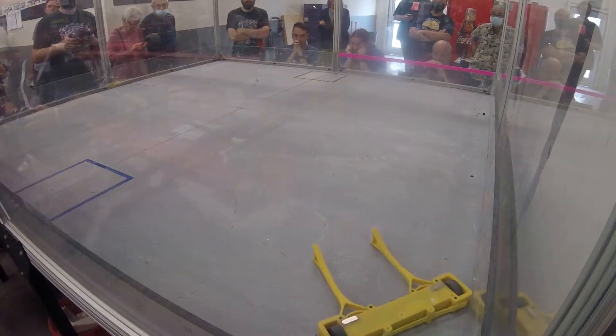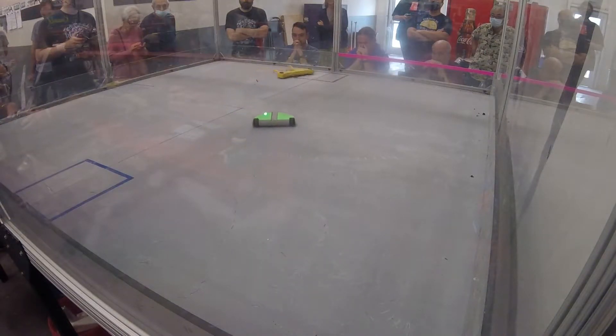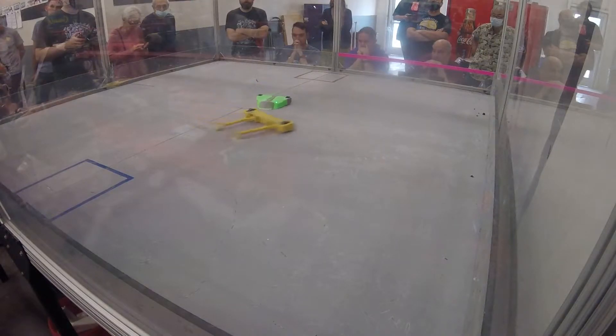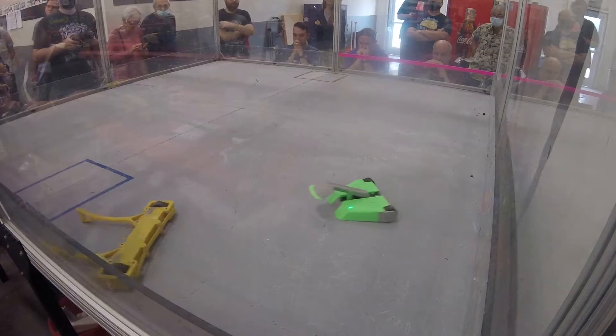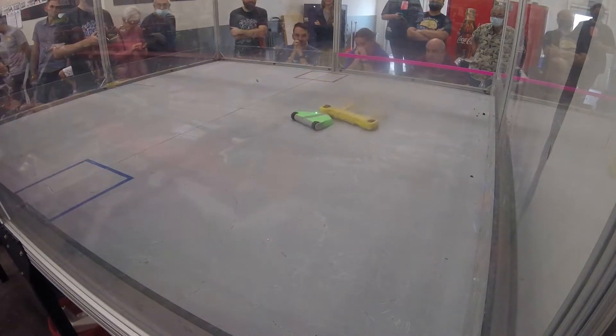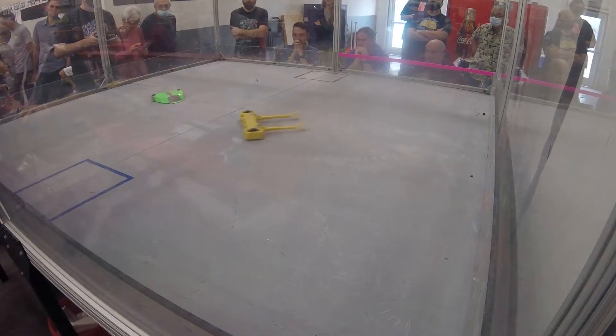Cognito Hazard getting a lift on Yellow Snow. Yellow Snow gets a pin in the corner. These are our plastic ants — they're just like regular ant-linked robots, only their chassis and weapons can only be 3D printed. No metal allowed. This is a great beginner class if you're interested in getting started in the hobby of combat robotics.